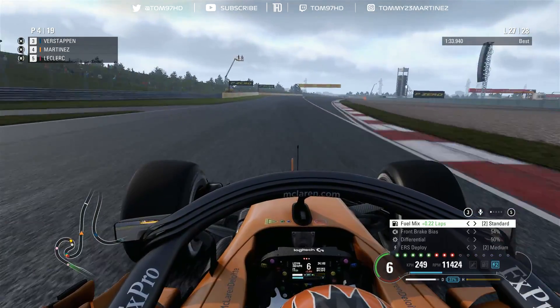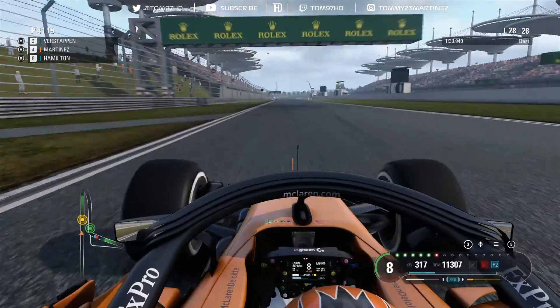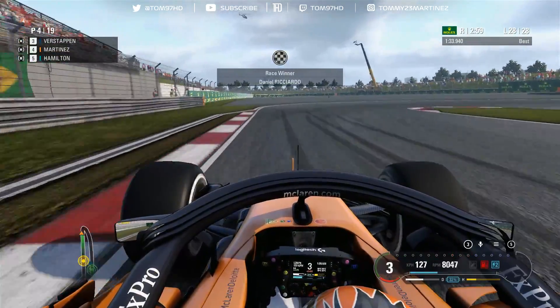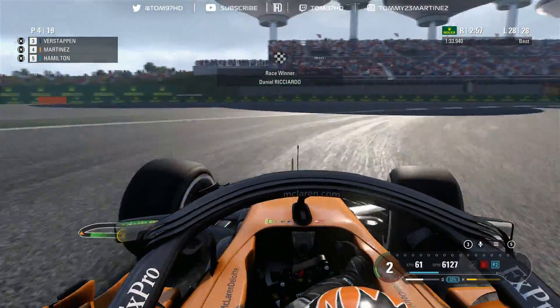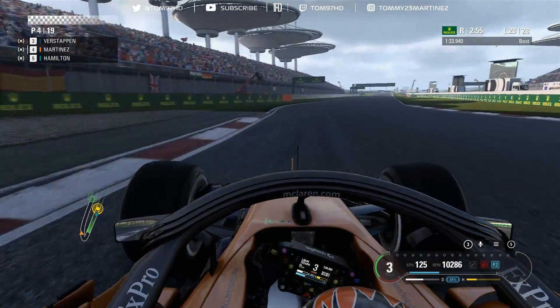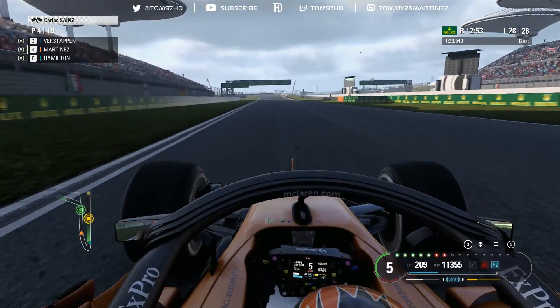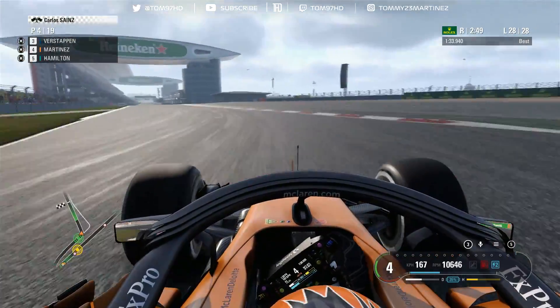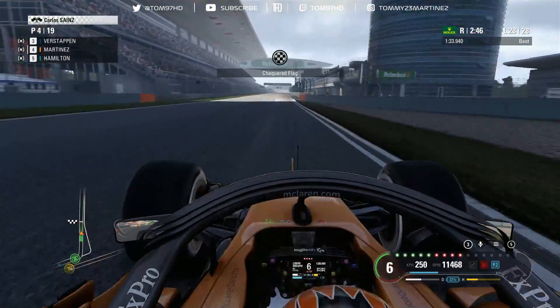VSC has ended - up to speed, DRS enabled. We've lost time somehow to Verstappen on the straight. Verstappen is even further ahead now so the podium is off the cards - just about bringing this one home. Alonso has gone P5, just passing Leclerc, and they're battling now which is good. Setting a personal best into the one minute thirty-threes, giving it one last bit of juice. Running wide - not going to help. Just going to call it a day, cruise to the finish, make no mistakes. Ricardo has won, Vettel's car trouble cost him the win. Vettel P2, Verstappen P3 with a purple final lap, and we come home P4.